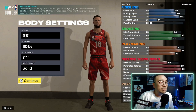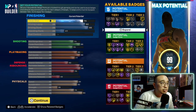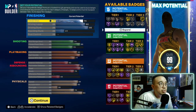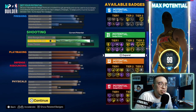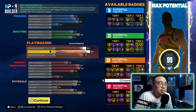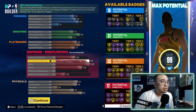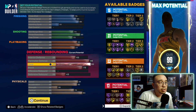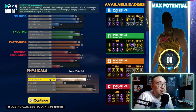Next build: 6-8, 180 pounds, 7-1 wingspan — obviously choose your body shape. The stats are a little different from the 6-6 or 6-7 but also a lot the same. You have better finishing with this build — 80 driving layup and 86 driving dunk, so you get gold Limitless Takeoff. Shooting is pretty much the same with an 89 three ball. What I really like about this build: you get 82 pass accuracy and 89 ball handle, and you still get Quick First Step on Hall of Fame. You have higher perimeter defense but only 90 steal with this wingspan — you still get gold Interceptor. You have 84 speed but only 82 acceleration, which is the highest you can get on a 6-8 with minimum weight.